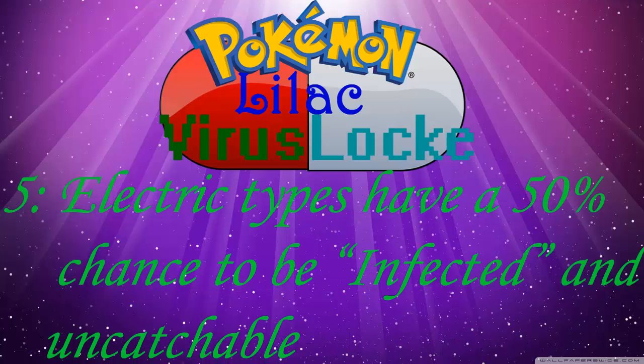Now electric types have a 50% chance to be infected and uncatchable. If you encounter an electric type as your first encounter, it has a 50% chance to be infected. If you are attacked by an infected electric type, you will die. If you can knock it out in one hit, that's fine. I'll use a random number generator from 0 to 100 — if the result is lower than 50, it won't be catchable and I'll have to run or knock it out in one hit. If I can't do that and it attacks me, my Pokémon will die. It's a simple but unique rule I've never seen anything like before.